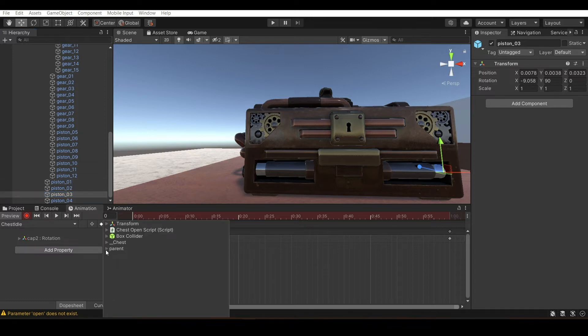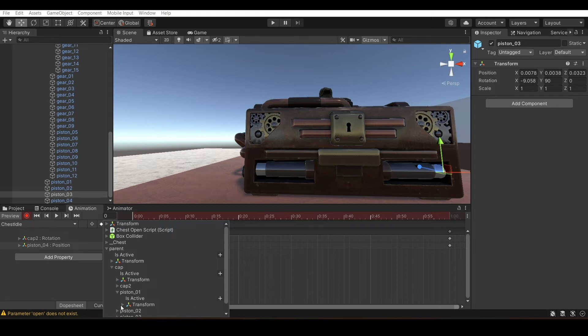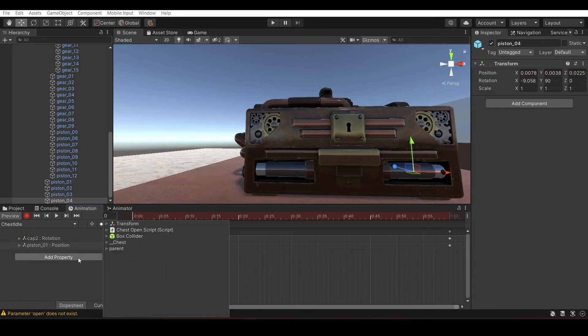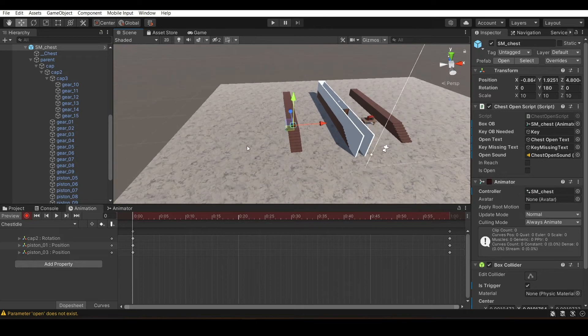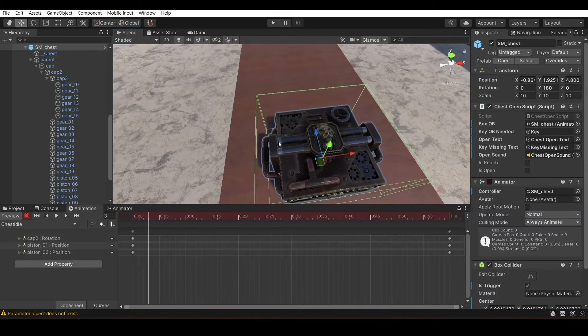Piston 1 and 3 — I'll add properties for those. Go to Parent > Cap and add the position properties. Sometimes Unity just moves things around with position when you play the animation — the chest could end up all around the world. I'll show you if that bug happens. I also have to add properties for the other 4 pistons on the top as well.